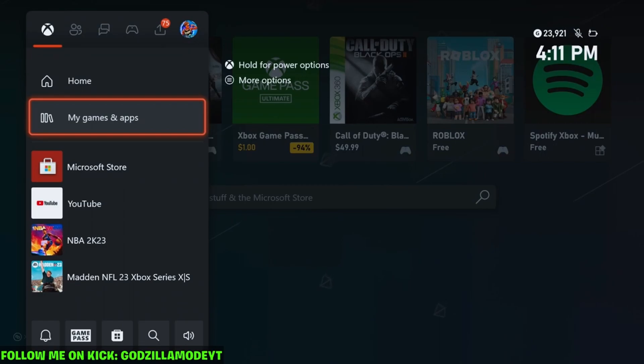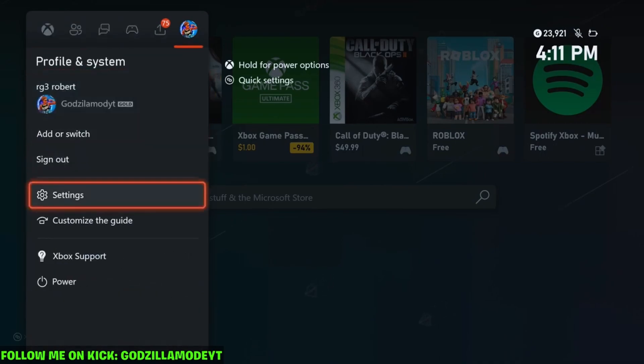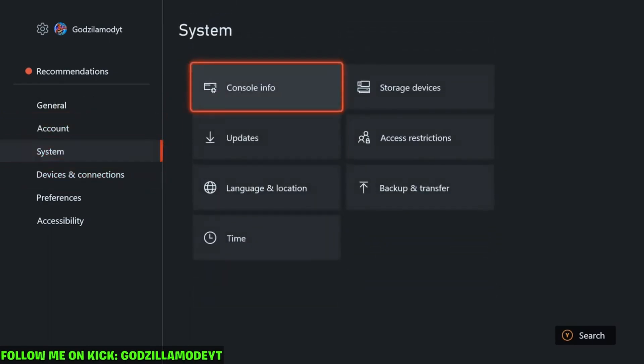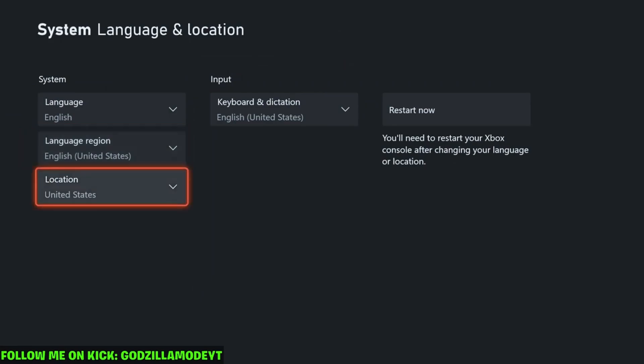One more way to play Madden 24 early is the New Zealand method. I think I heard it doesn't work on PlayStation, so this is for Xbox users. Go to your settings, go to System, then Language and Location, and put your region to New Zealand. If you also have the Deluxe Edition, you could get the game at 4 a.m. on August 14th — hours before everybody else.